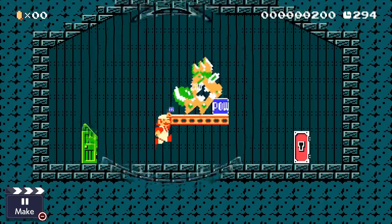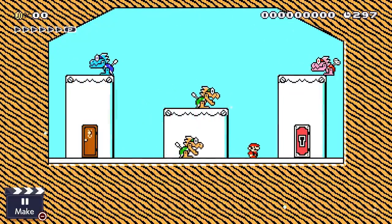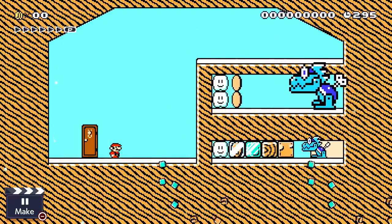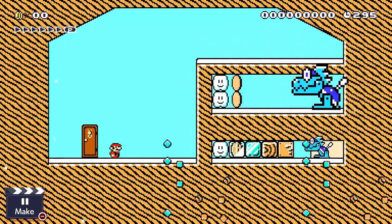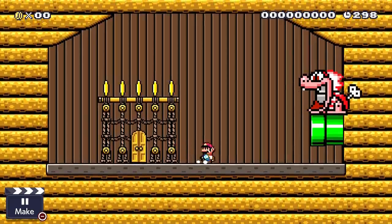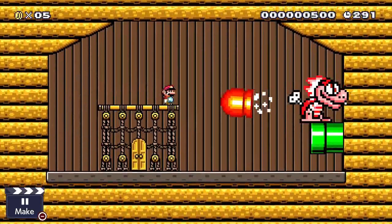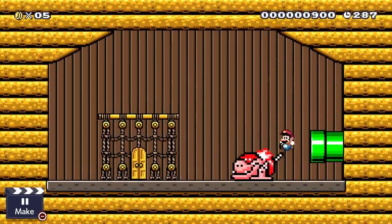Now let's go into some of the unique things for the other Mecha Koopa types. Both of them won't fall off ledges like normal ones do, which is extremely helpful as you'll see later. Blue Mecha Koopas will shoot out lasers, which can damage the player but also destroy some things. Small ones can only break bricks, but the big ones can actually break all breakable blocks — except clouds, of course. The red ones shoot out missiles which will explode after a short period of time, and these explosions work basically the same as a Bob-omb.